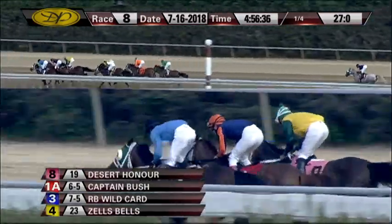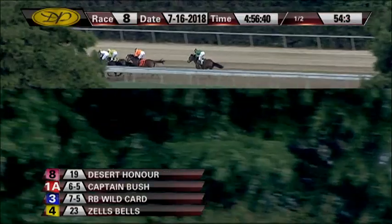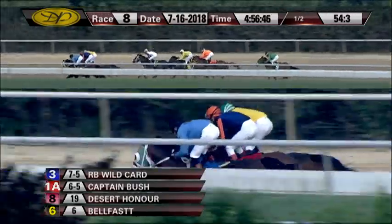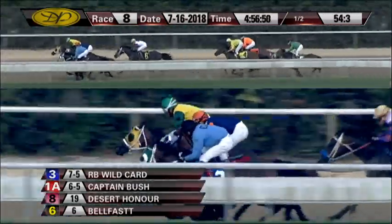Half went in 54-3. Half mile to go. RB Wildcard leads it by ahead, Captain Bush is right there in Desert Honor — those three still across the track. Belfast right behind that group in fourth, followed by Zell's Bells and Zephyr. Then comes Bon Temp Ruler, far back to RB Hocus Pocus.